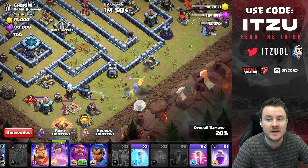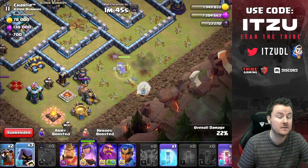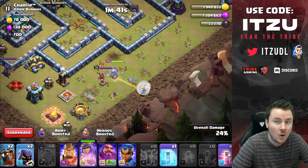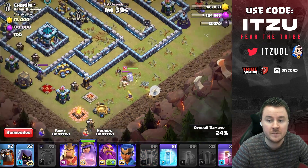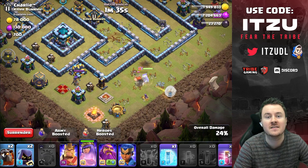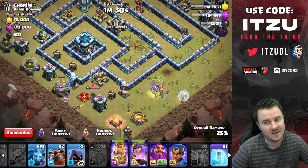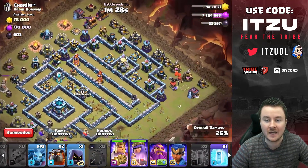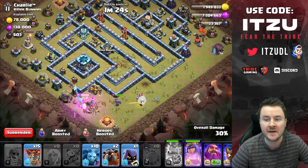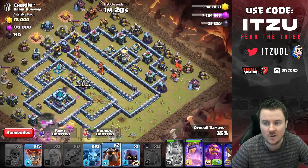We have only one minute fifty seconds left and the queen is taking a long time. We don't want to use the rage just yet, which slows things down further. One minute thirty — it's a race against the clock. I use the king ability and war breaker so we can concentrate on the lalo. One minute twenty left — starting the lalo now.